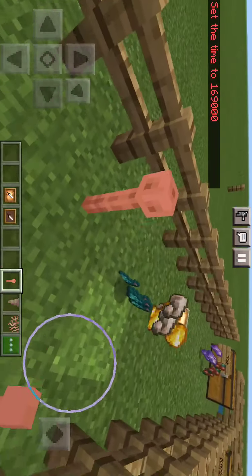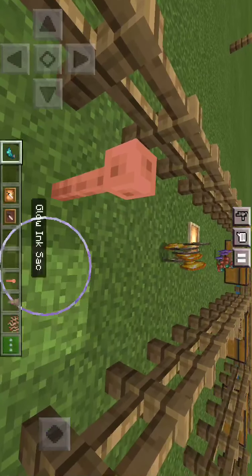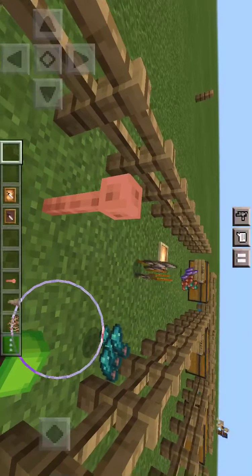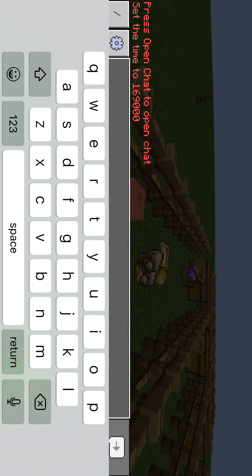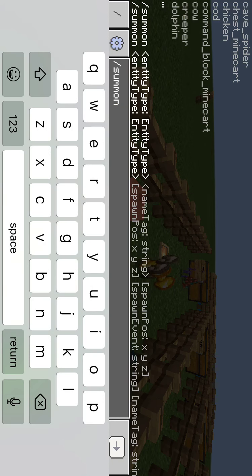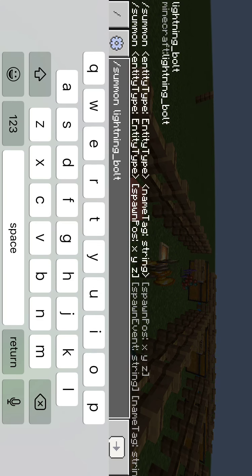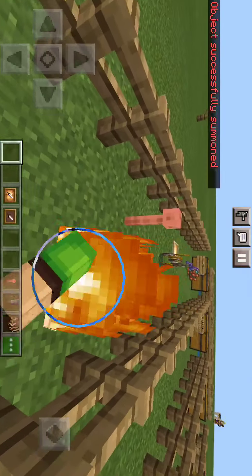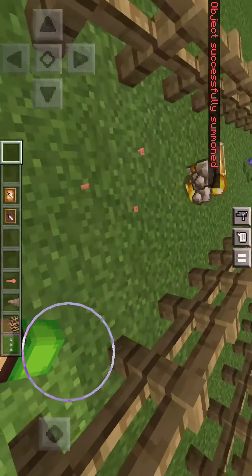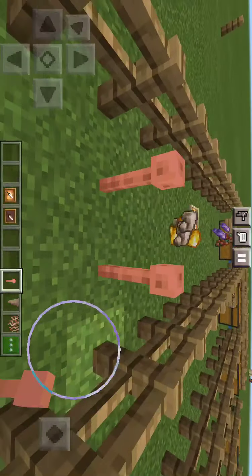This is the lightning rod. I do classify this as an item because it looks like one to me. If you quickly summon a lightning bolt — it didn't work. I think I have to stand on top of it, and I think it only works in a thunderstorm. But yeah, this is the lightning rod.